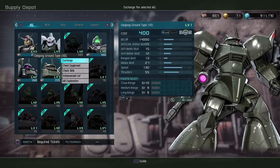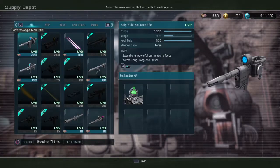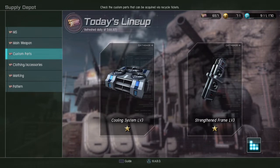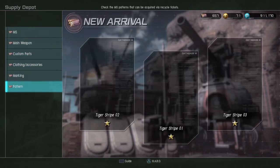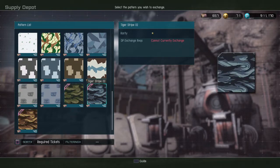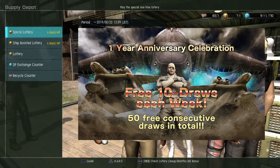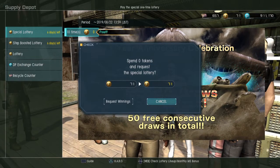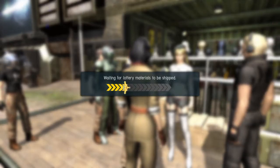There's the Level 1 Yellow Good Ground Type — I'm thinking about buying it but still undecided. There's also the troll beam rifle for the GM White Dingo Level 2; I don't have Level 1 yet so I'll wait. Some patterns like the tiger stripes are available but I'm not really into purchasing patterns. So here we go — it's the free anniversary lottery, so let's do it.